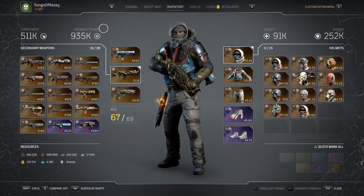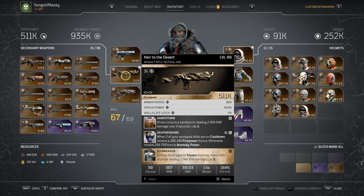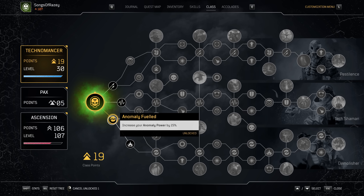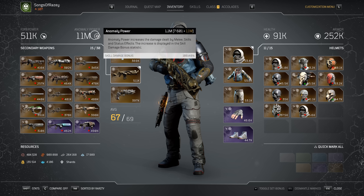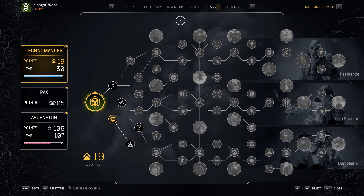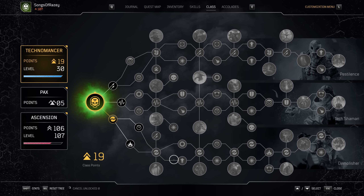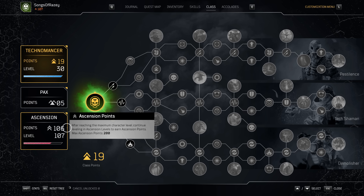With Deathronome equipped and coming back into inventory, I'm now sitting at a base 935k anomaly power. Because this has increased my base anomaly power, all of this feeds straight into any of these multipliers. So if I pick up that 15% increase, I'm now sitting at 1.1 million points of anomaly power just from having that as standard. When it comes to packs trees, they are all individual multipliers — the class tree will not feed off of any increases to the packs, and vice versa. All are treated as separate multipliers off of the base anomaly power.